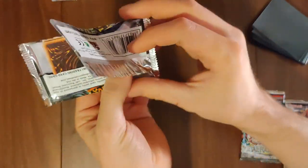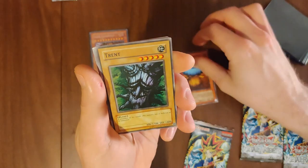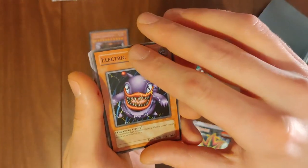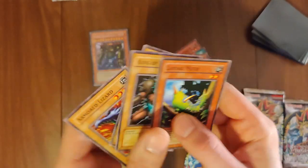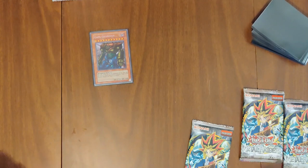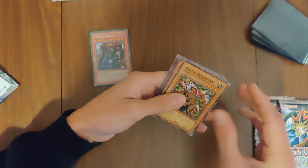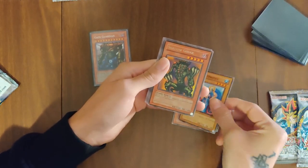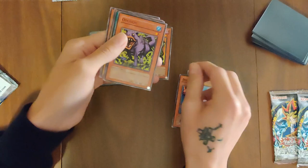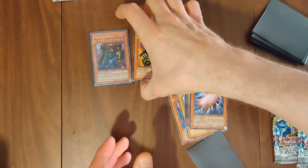Another Metal Raiders from the right player. Motion Man number two, Trent, Block Attack, Electric Lizard. Miles Radiant, Larvae Moth, Gazelle, Armored Lizard. Another Metal Raiders from the left player, Mike. Mystic Horse, Dream Clown, Grass Clown, Double Clown, and Shadow Ghoul. Still a cool looking card, but not anything special. Launcher Spider and another Kaku.